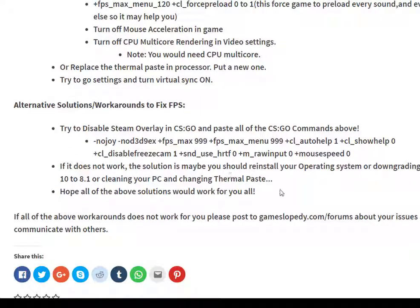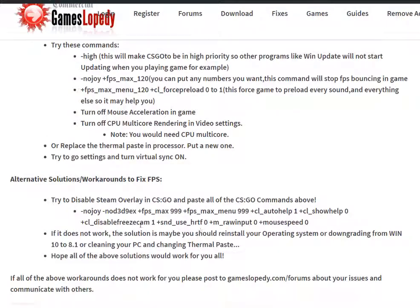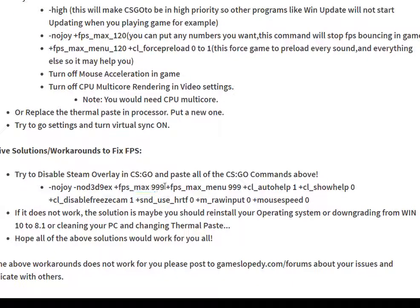As an alternative solution to fix your FPS, try to disable Steam overlay in CSGO and paste all of these commands: 'no joy', 'not 3d 9x', 'FPS max 999', 'FPS max menu 999', 'show help 0', and similar commands.